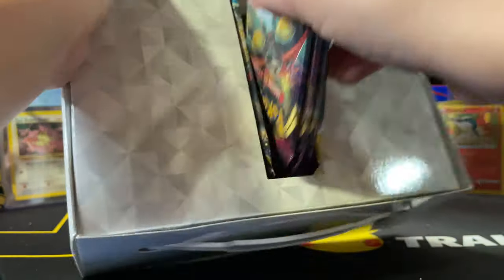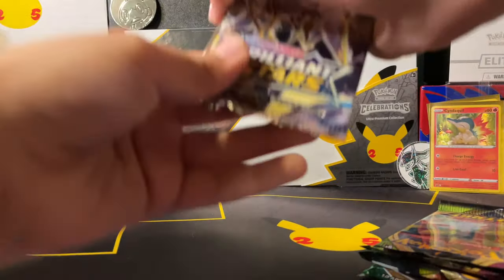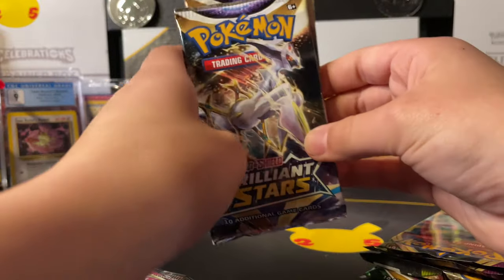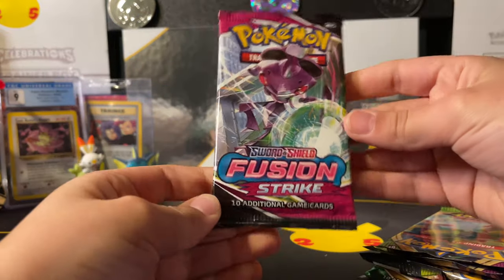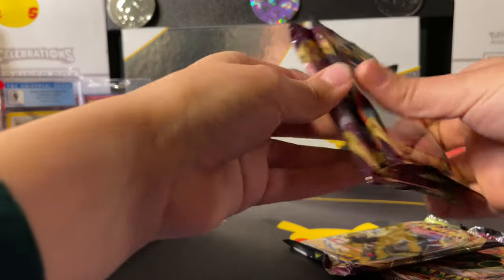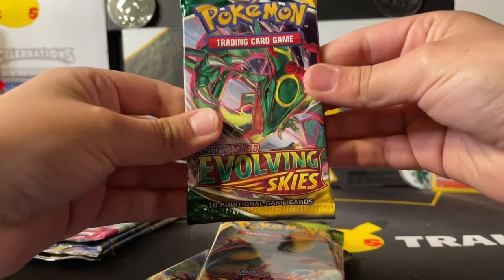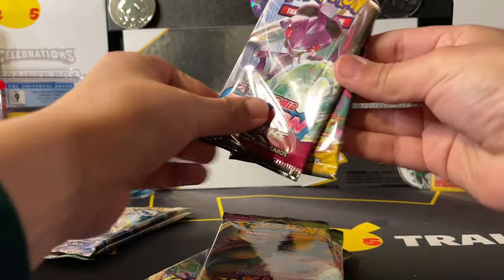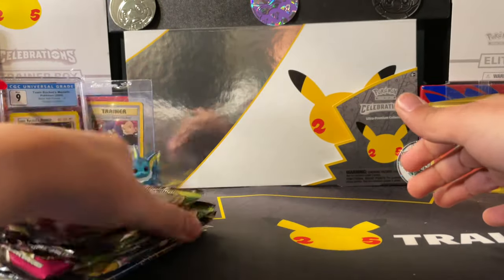Let's take these all out. We got a lot of Vivid Voltage — this is really good. Two Brilliant Stars. Arceus, me, and Edgar, apparently. We got a very bad cut Fusion Strike. We have three Vivid Voltage. So we'll start with Vivid Voltage, then these last, because we'll go oldest to newest in a way.